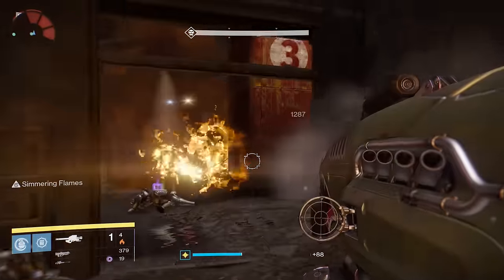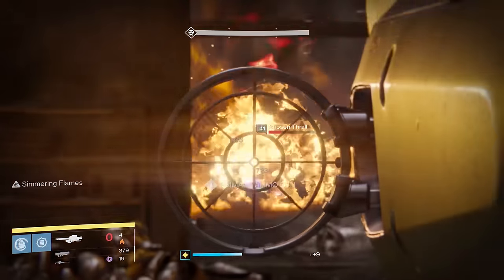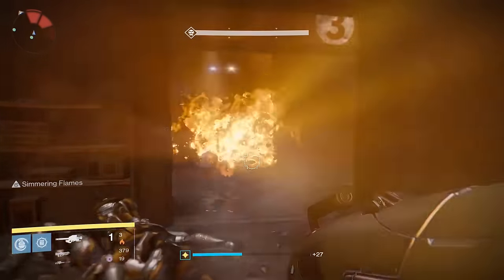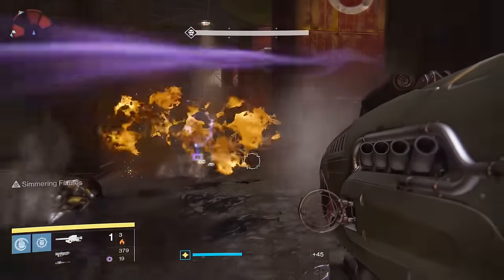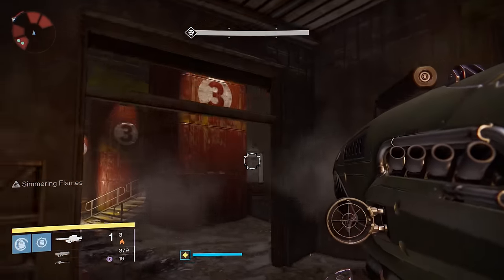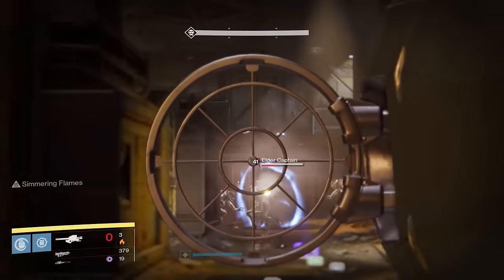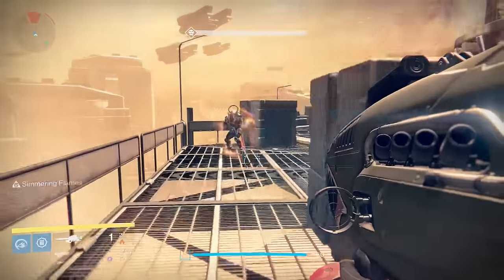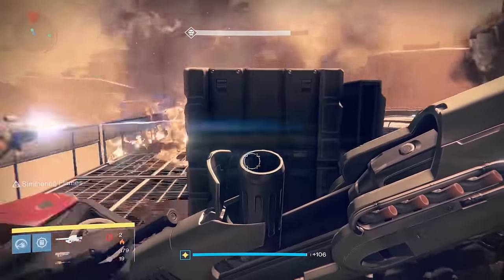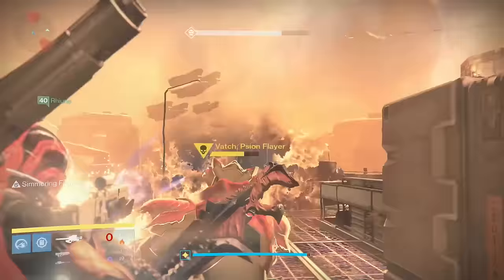Without Gjallarhorn, its only competition is Truth, and I think for certain situations Dragon's Breath wins. The Napalm AoE field is very large, meaning it can wipe out a ton of low-tier stuff or damage high-health enemies, doing almost Gjallarhorn-like damage if the enemy sits in the AoE field the entire time. It's still capable of hitting a target hard, then doing a ton of extra solar damage, provided they sit in the AoE and haven't died from the impact.